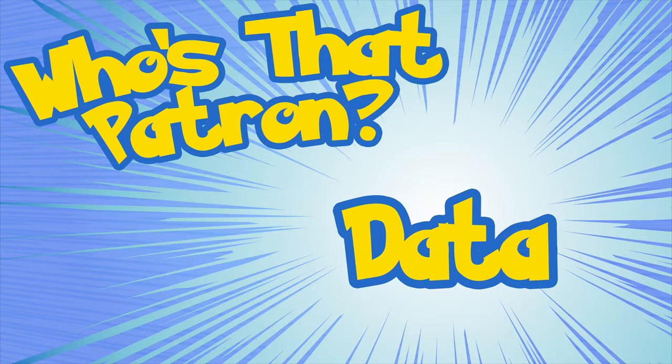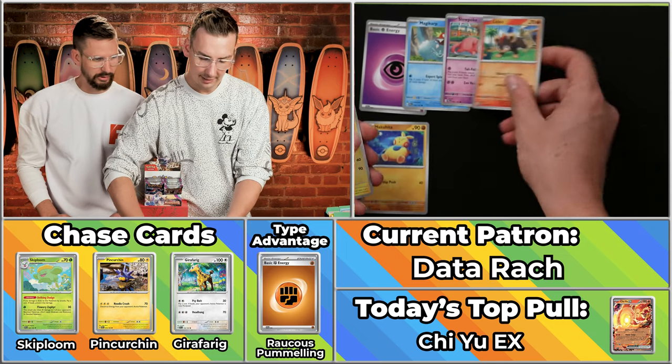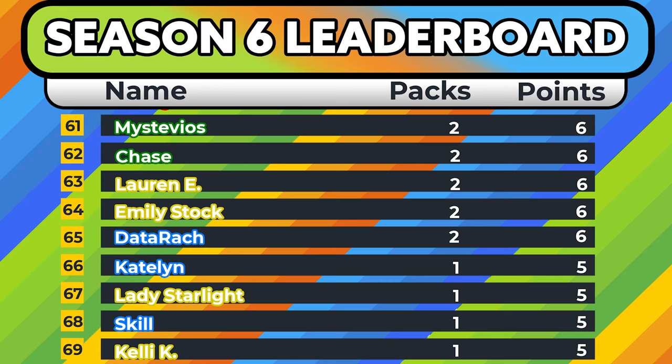Speaking of mods — what a segue, we couldn't have planned it if we tried. This is DataRach. DataRach was in contention for last place a little while ago and then she pulled a regular Lugia V — not even the alt art one. Another one of our mods over on Discord — they've got three points on the season so far. Bam — the eyeball energy. Wrong Magikarp, we're still looking for it. Wrong Pincurchin. Larvitar scores, Falkner, and Ceruledge. Only six points on the season for DataRach so far for Team Water. Better luck next time, Data.